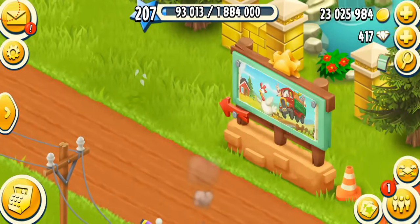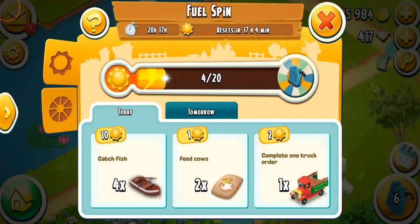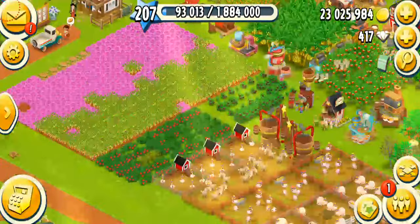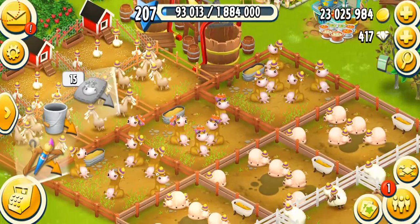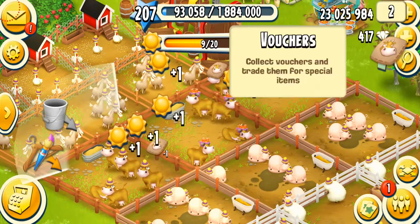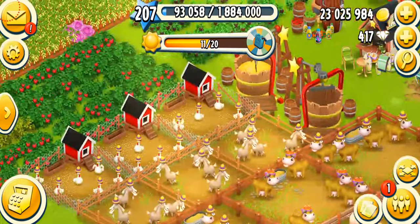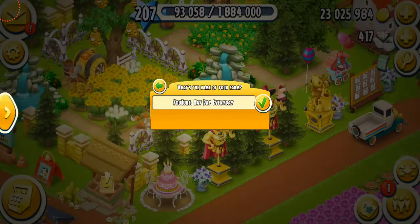That's kind of unlucky, but I'm just going to head back and have a look at the tasks for today. I have to catch some fish, feed cows, and do some truck orders. Where are my cows? I think they're over here. I'm going to collect them and feed them. I've got Rose working, so hopefully she won't feed them — or maybe I can change her settings.